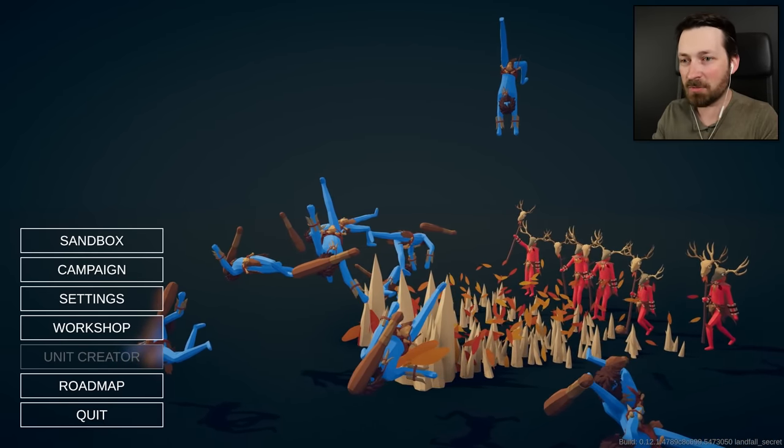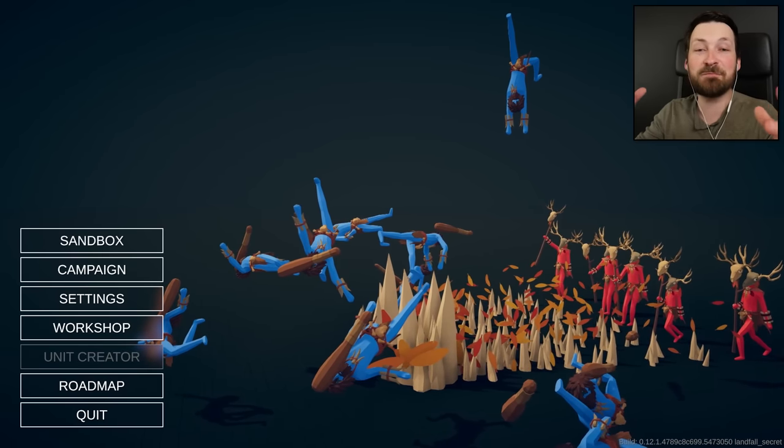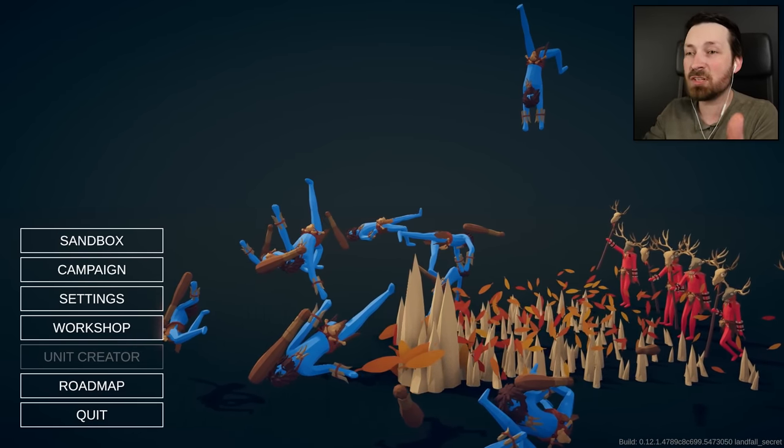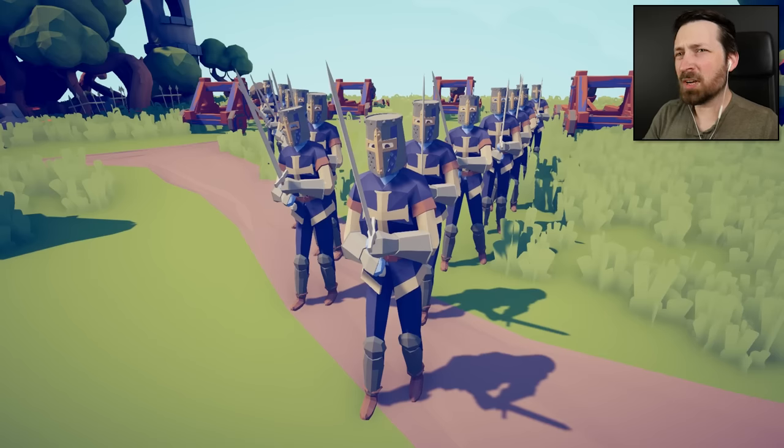So we're going to go back, find all of those levels, beat them, and make sure everything has been completed — covering everything in this game leading up to the unit creator. We'll start with a level called More S-Words and Catapults. It does say S-Words, not Swords. I have no idea why, but I'm a lot more concerned with how deceivingly easy this level seems to be.